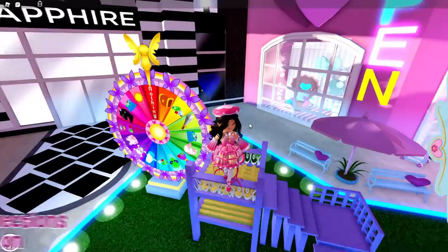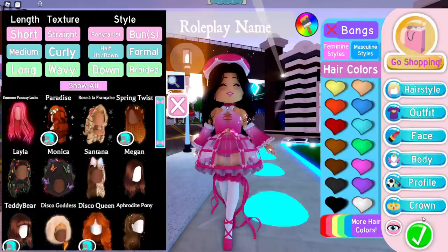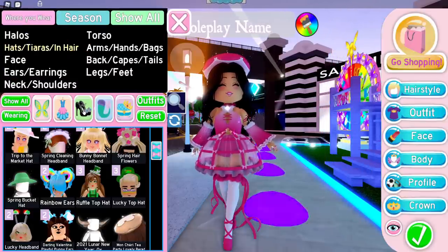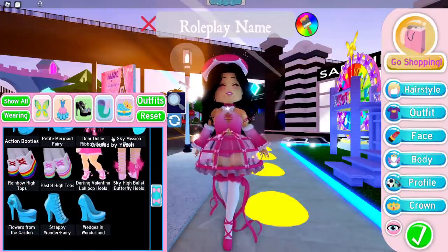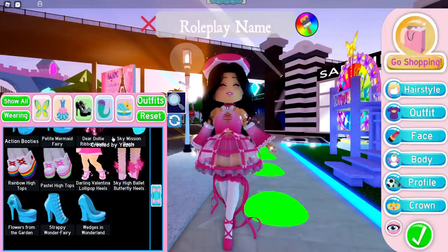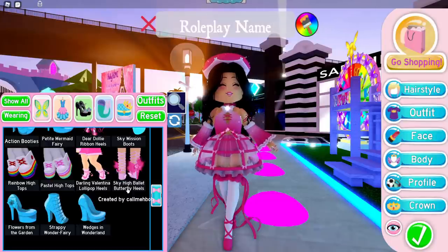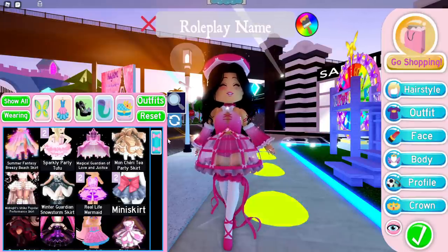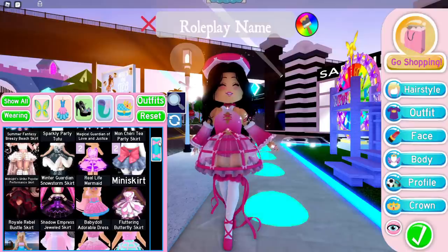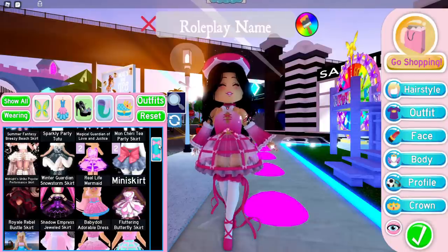The next tip is to plan out which collections you want to focus on. The only collection I have completed is all of the heels, because I set my mind to it. I knew they'd be easier because they're mostly on sale — except the chicken heels, which not a lot of people want to buy. It's way easier to collect heels rather than, say, skirts, because there are some difficult skirts. Maybe you want to collect every single skirt except the legacy ones, because some legacy ones are very expensive.